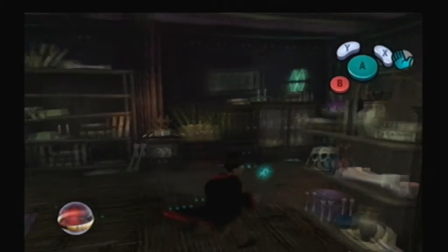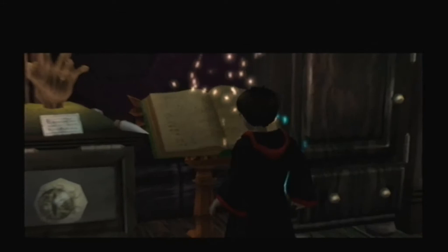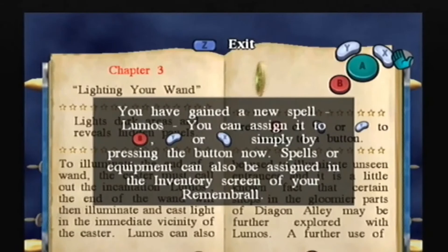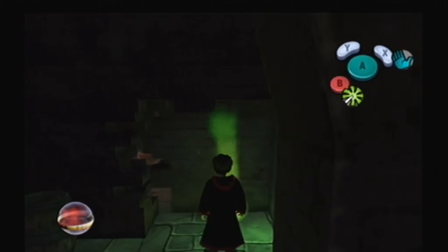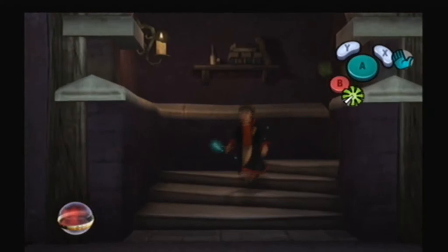So let's grab this item. There's a hand that will try to knock you over if you get too close — you just gotta sneak a little bit and grab it. Now, as you can see here there's seemingly nothing, but if you use Lumos you can push this wall and go through. Now we gotta fight this guy — knock him over at least.